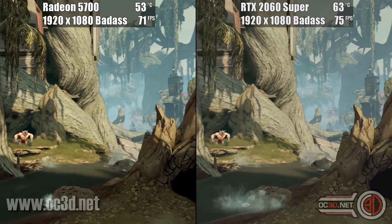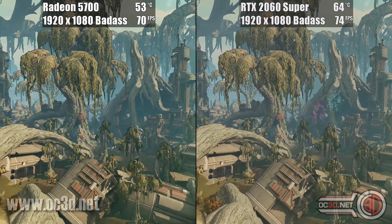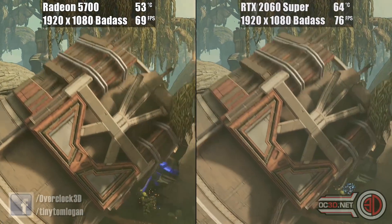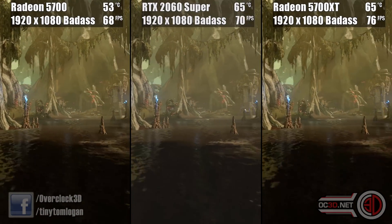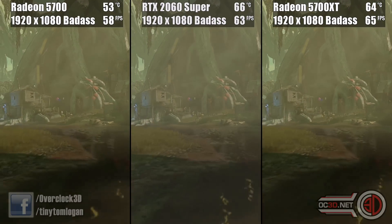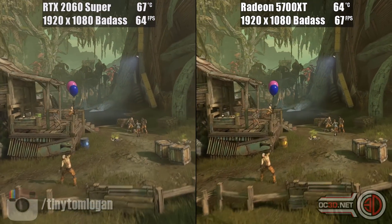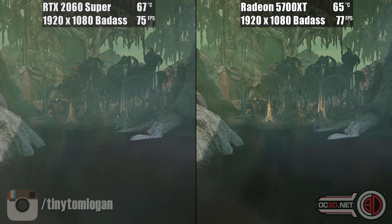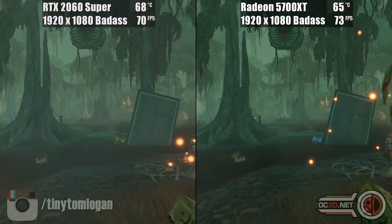You can see we're running the RX 5700 on the left and the RTX 2060 Super on the right. I know a lot of you are going to complain about the 5700 versus the 2060 Super comparison, so we've got the 5700 XT in there as well. This gives us a good basis around the 2060 Super and the two 5700 cards from AMD.